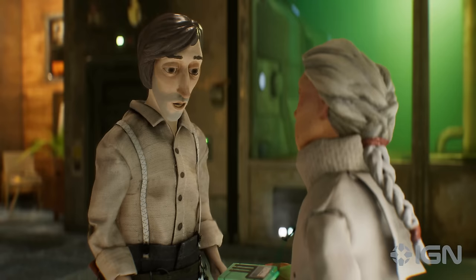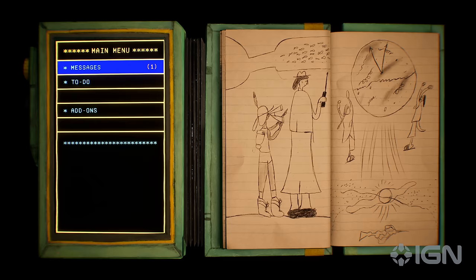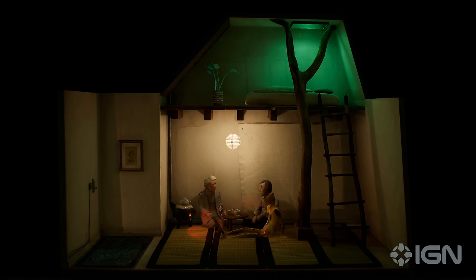You seem to have waylaid your PDA. Thanks, professor. You can keep track of the tasks and messages you get from other characters on a wonky handheld computer. It comes bundled with a notebook where Harold recaps the story in the form of crude little drawings.